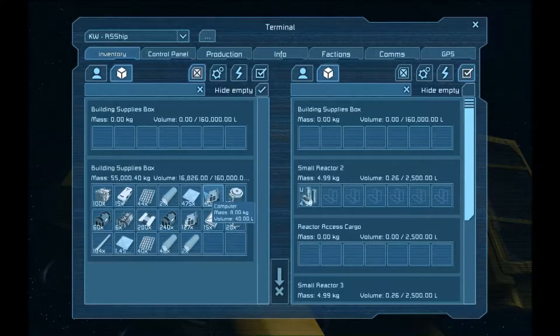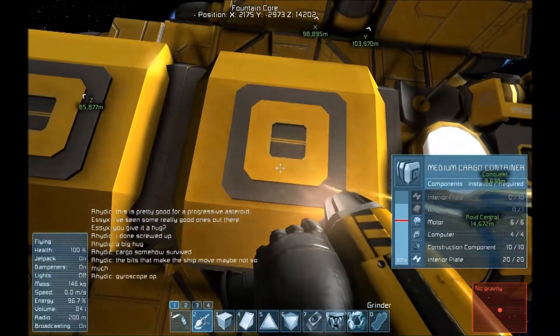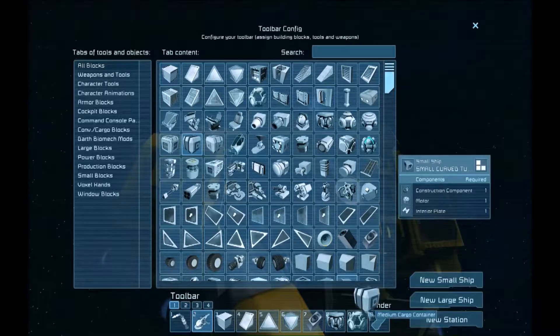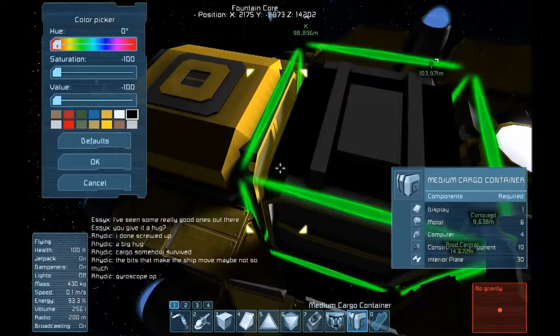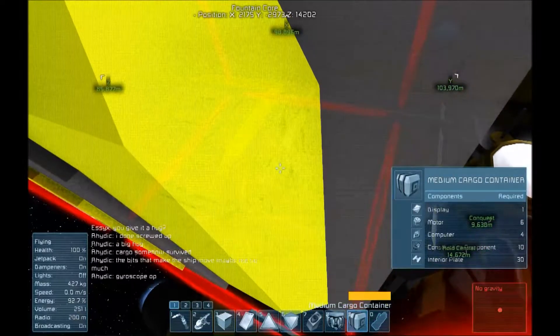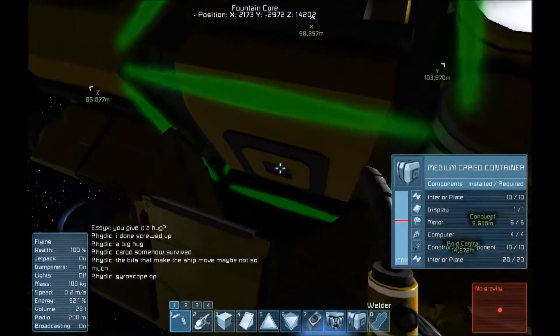I'm moving all the materials from one supply box to the other so the front supply box is now empty. We're just verifying that — there's no supplies in the supply box we're looking at, so we're going to go ahead and grind it down and replace it in a different position. What I'm trying to do is get those small access ports to be on the sides instead of the top and bottom. I'm changing its color so it looks the same, and now as you can see the small access ports have been placed to the side.